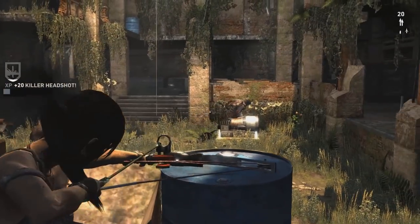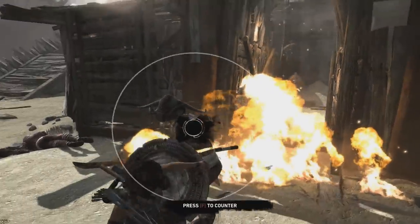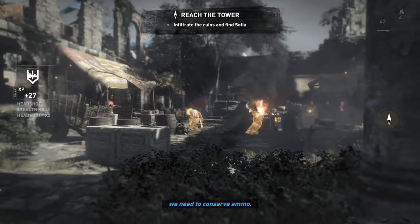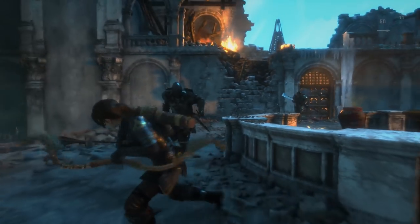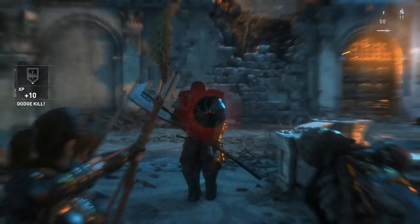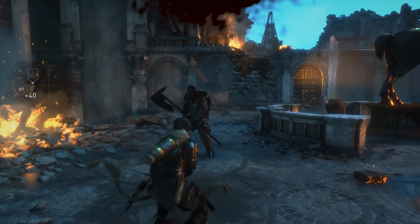In the first instalment of the rebooted Tomb Raider, we saw a young Lara Croft use a bow to fight mercenaries and a death army. In Rise of the Tomb Raider, we see a young Lara Croft use a bow to fight mercenaries and a death army. Huh. While Rise of the Tomb Raider doesn't exactly break new ground with its gameplay mechanics — in fact featuring the same exact weapons as the first — for us lovers of arcade weapons in modern combat, the bow is back.